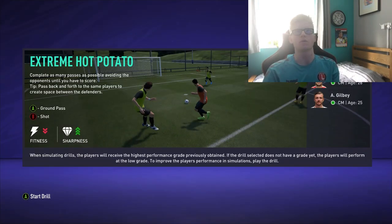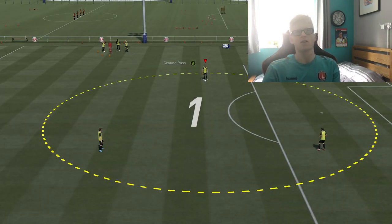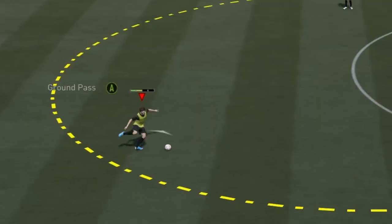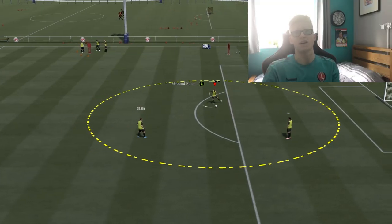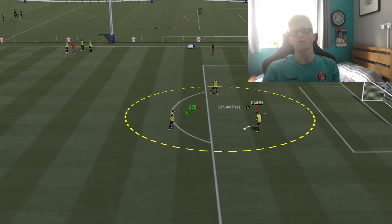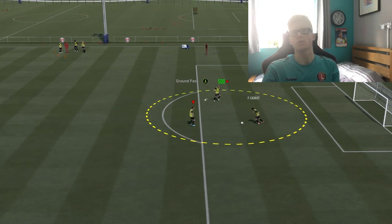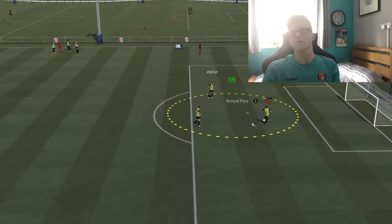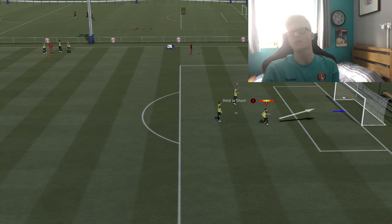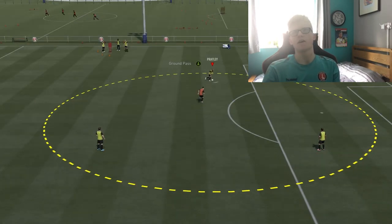Extreme hot potato drill with Darren Pratley, Jake Foster Caskey and Alex Gilby — just quick passing between the two, which isn't great when you've got Darren Pratley because he's not exactly the fastest. Come on boys, just keep it moving. The zone's getting slightly smaller every time. Quick one touch, get the extra points. And that's in the back of the net.